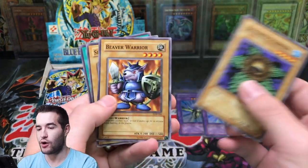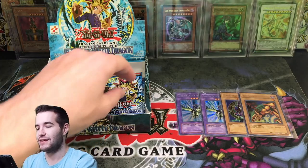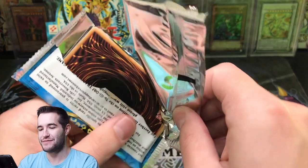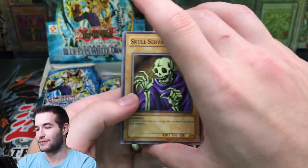These reprint packs are absolutely insane. We got a Fusionist rare, Armored Starfish, Beaver Warrior, Silver Fang, and Vile Germs. We're not even halfway through this and we've already pulled a crazy amount of stuff — two Ultras and two Secrets. That is absolutely nuts.